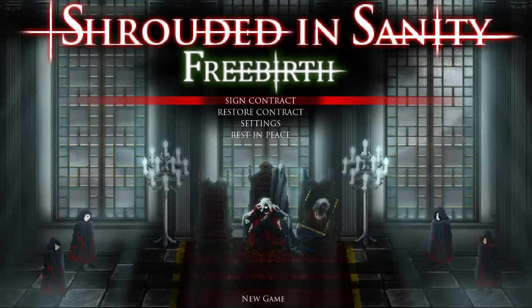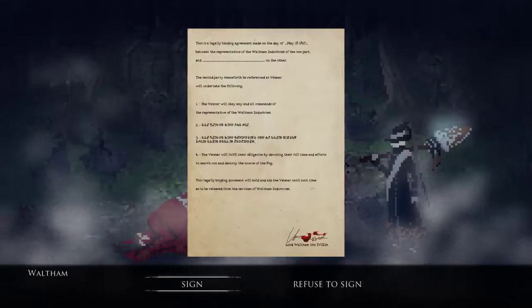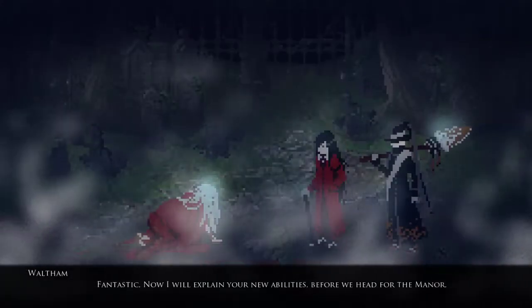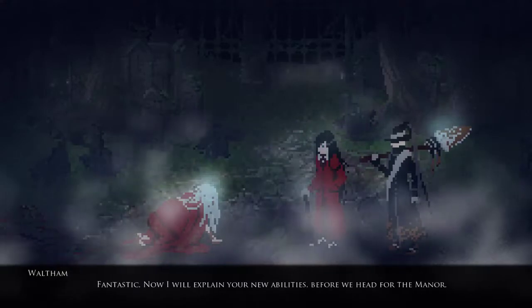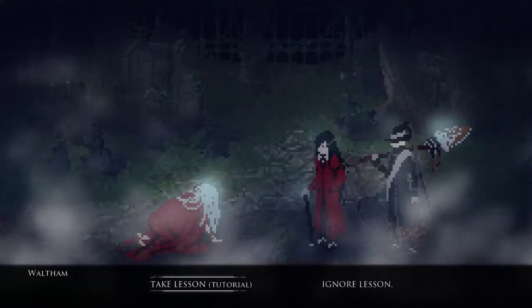Refusing leads to game over. Okay, let's sign the contract. I like that to start a new game you have to sign the contract, and it even says 'fantastic' at the beginning. Now they'll explain your new abilities before we head for the manor — take the lesson tutorial.